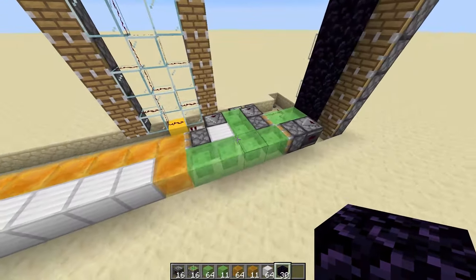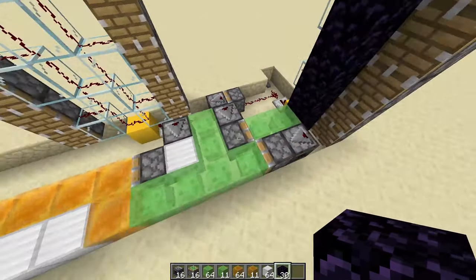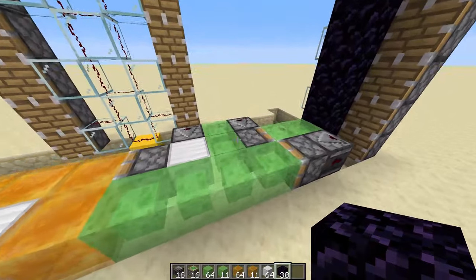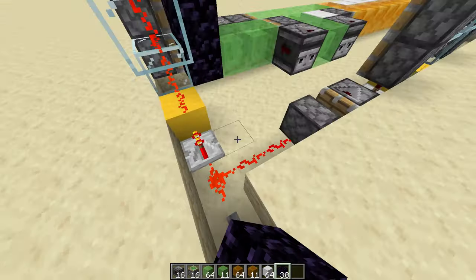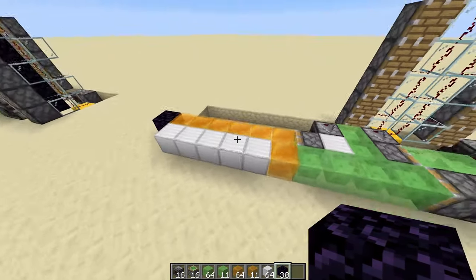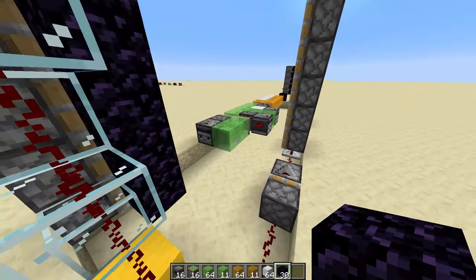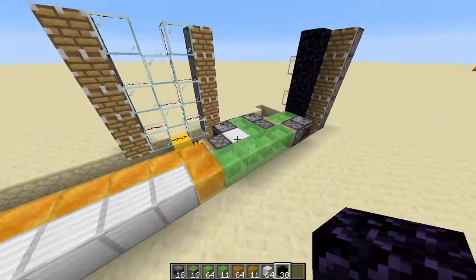You just repeat the same pattern over and over again. Here's something quite important that I really recommend: don't build this door all at once, build it in layers. First, make sure that this little section of the door works. You can see those pistons fired first and now the flying machine is at the proper place. If we push the button again, the door should return and everything should be fully functional. You can see the door has stopped and everything is working fine.